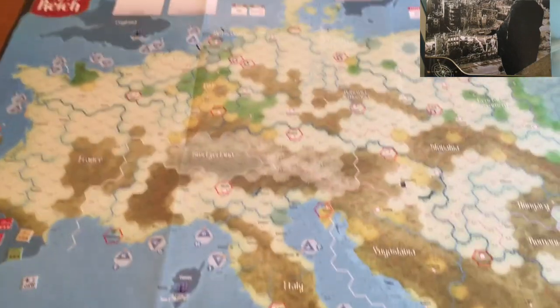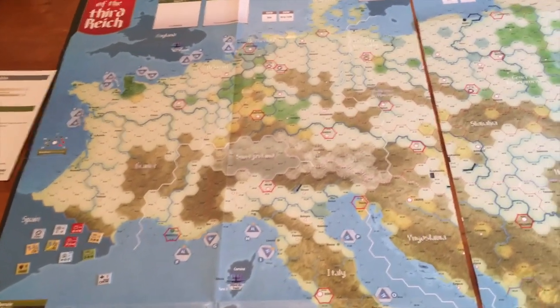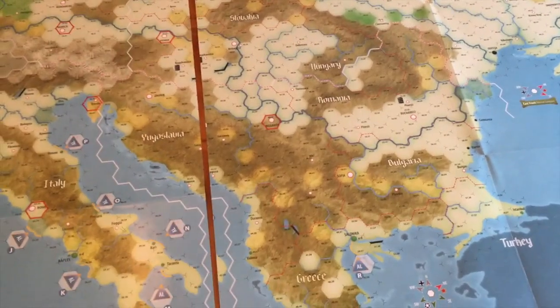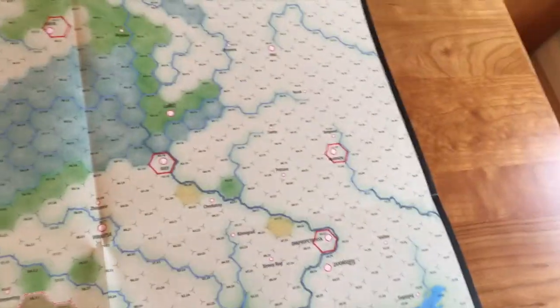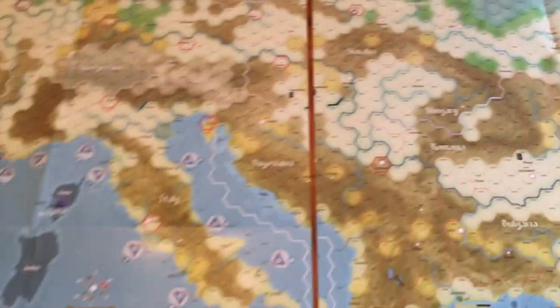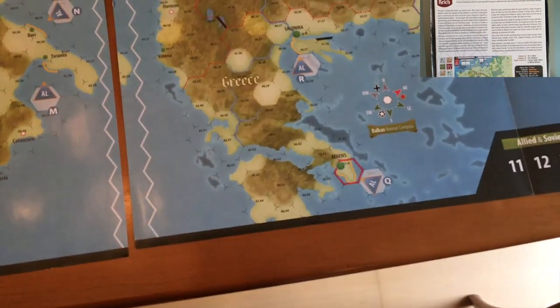The game comes with a double-sized map — two paper maps, each 22 by 34 inches, with a small overlap, only about a hex or so. It covers Europe from as far east as Kharkov and Kursk, to the west with Brittany, and in the south it goes as far as Sicily and Greece.